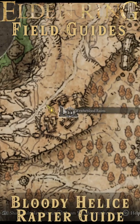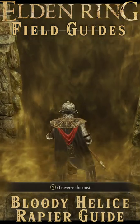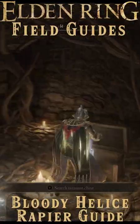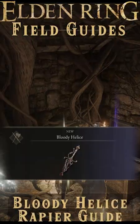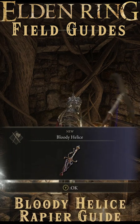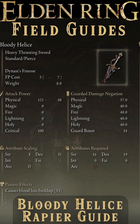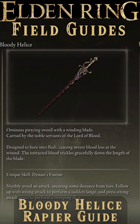To the north, in the writhe-blood ruins hidden in a cellar underneath the Nightmare Bleed Dogs and behind the Sanguine Noble, you'll find the Bloody Helus, a twisted rapier meant for two things: stabbing and causing bleed buildup. It scales with Strength, Dex, and Arcane, is upgraded with Somber Stones, and can host an Ash of War.